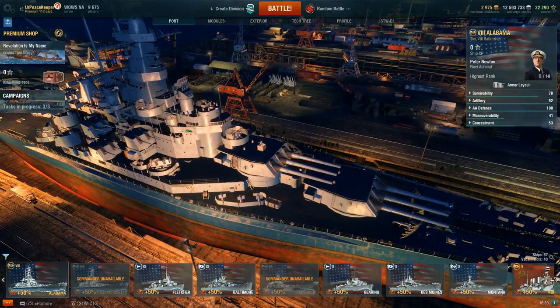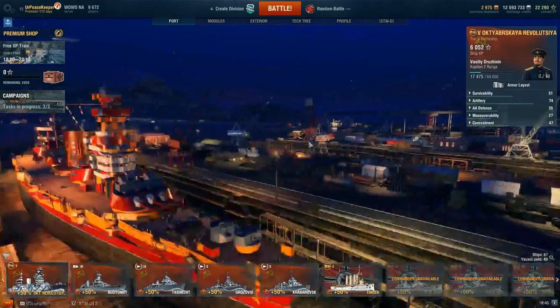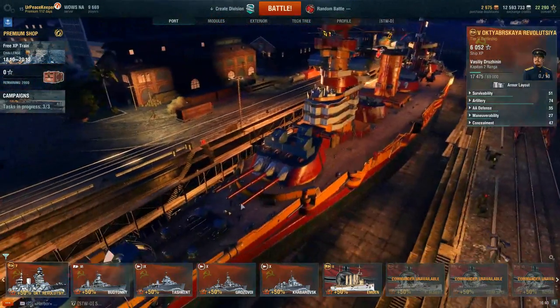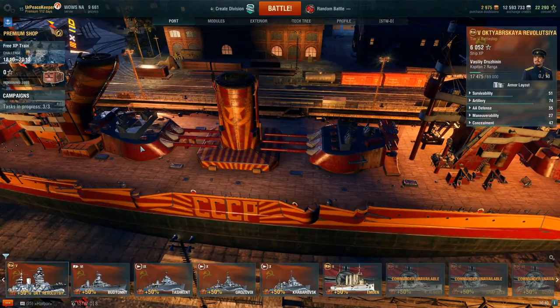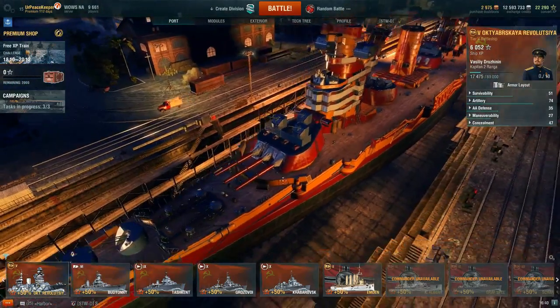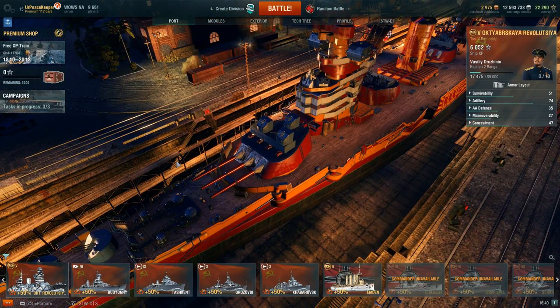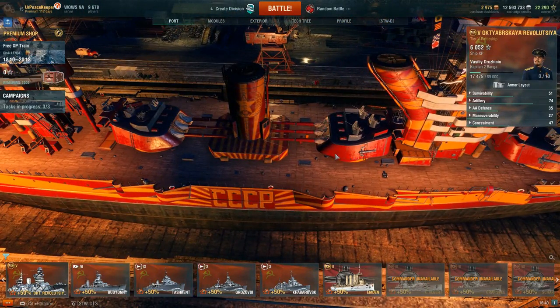Moving over to Oktyabrskaya Revolutsiya, I can show you a little bit better here, since this ship still retained them — exactly what they used for sighting. You can see these little divots here on the top and then on the back. On the original ones, basically you had these sighting hoods that had periscopes that could be used — one was used for each barrel mount, and then you had some other viewers to actually spot the fall of shot. In the back was your primary rangefinder, and this is still a feature on a lot of battleships all the way up through World War II. That was basically how these guns would be ranged correctly.